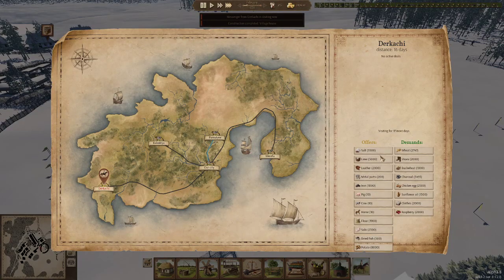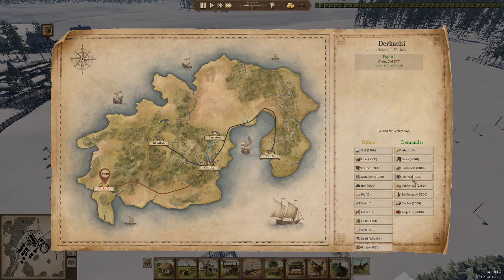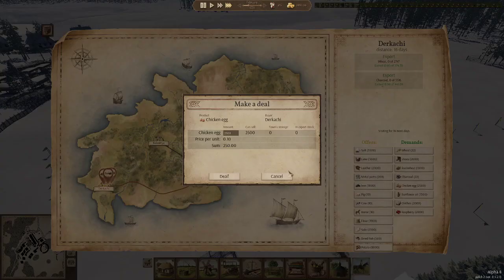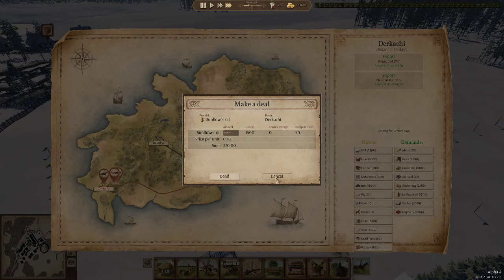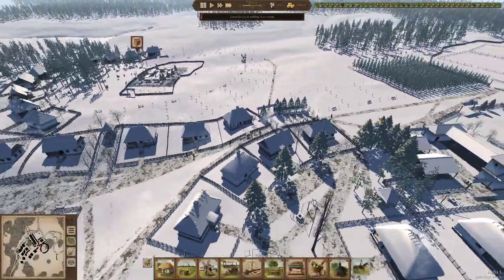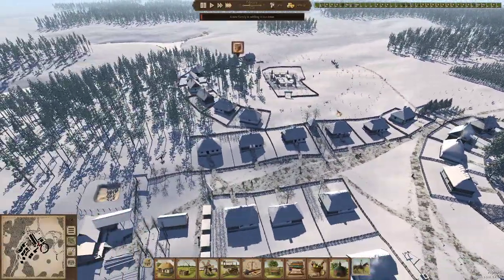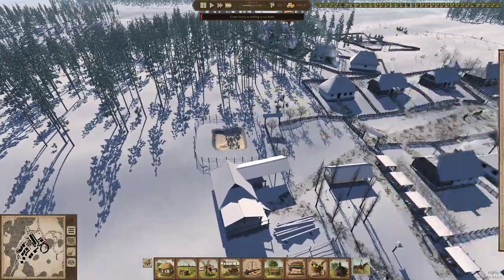Let's also see what this trader wants. We can easily do that — let's give them some charcoal because we need more money. I mean we don't need more money but we like money — money is very good. I don't think we have any clothes yet, and we don't have any raspberries. So yeah, we're building another smithy so we can get more nails produced.